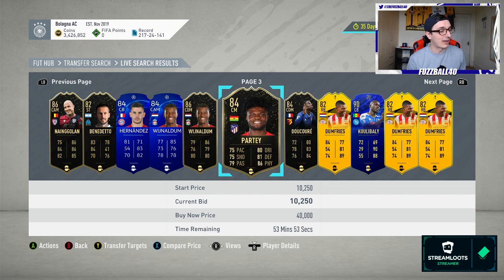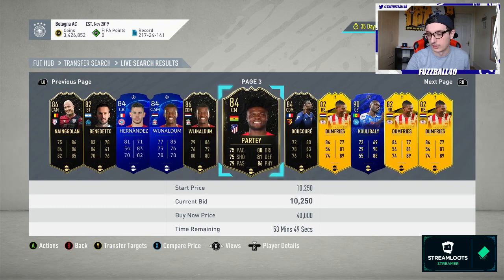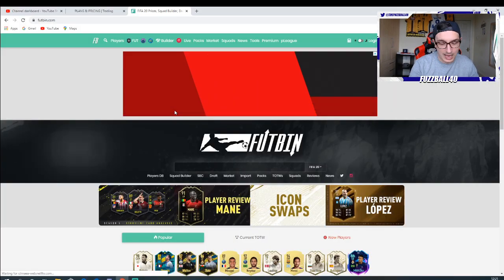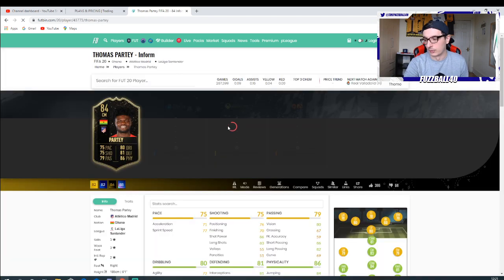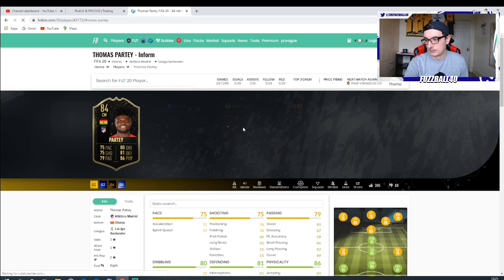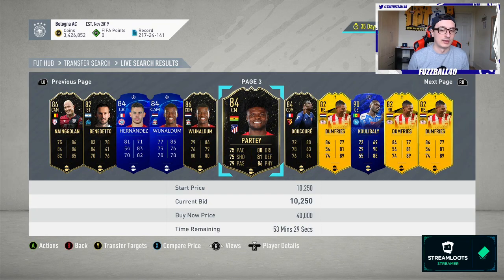For learning prices, Footpin is your best friend. As an example, let's look at this Thomas Partey card. We'll go over to Footpin and search for Partey's card, then click on his 84 in-form. So this isn't going to be a good deal for reference - it won't be a good deal on that for a fact. He sells for 22k, so we know that Partey there is not a good deal.